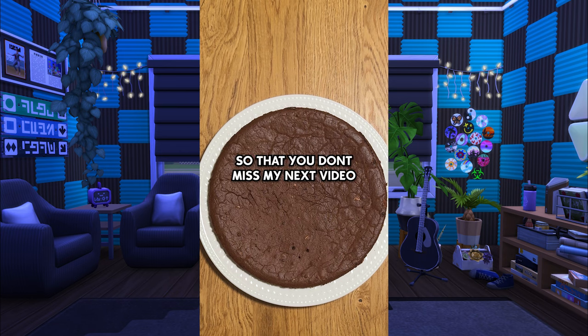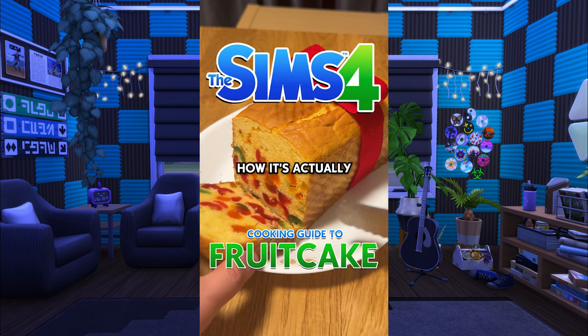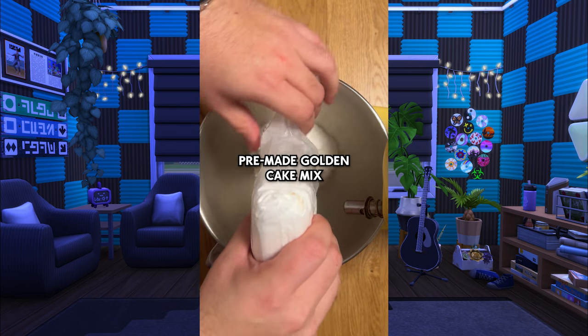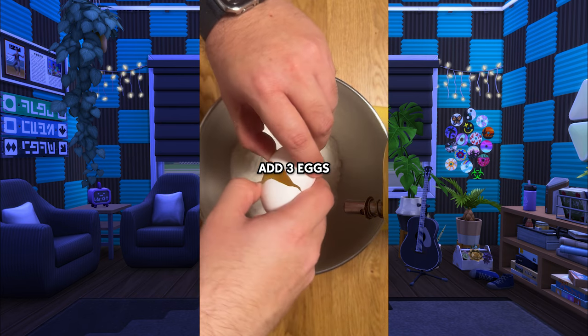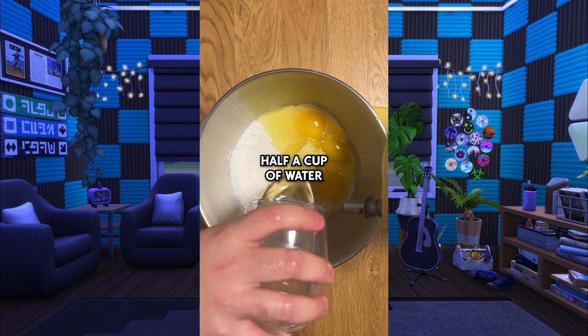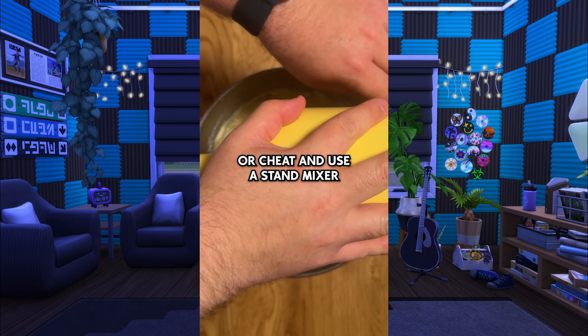Make sure to subscribe so you don't miss my next video on how I actually made the Welcome Wagon Fruitcake — because I'm joking when I say I made the Welcome Wagon Fruitcake from The Sims 4 how it's actually supposed to be made. Let me show you how I did it. Pump one bag of pre-made golden cake mix into a mixing bowl. Add three eggs and one additional egg yolk, a third of a cup of butter, half a cup of water, and half a cup of milk. Vigorously mix it for two minutes or cheat and use a stand mixer like I am.